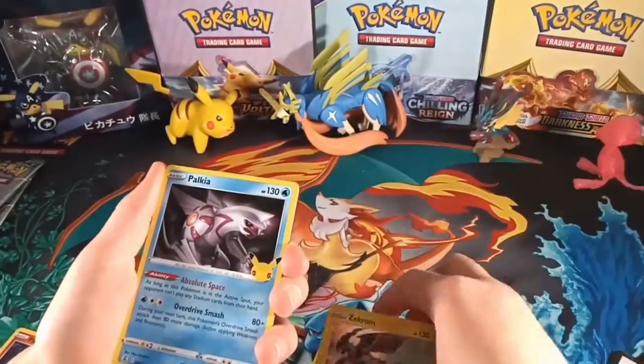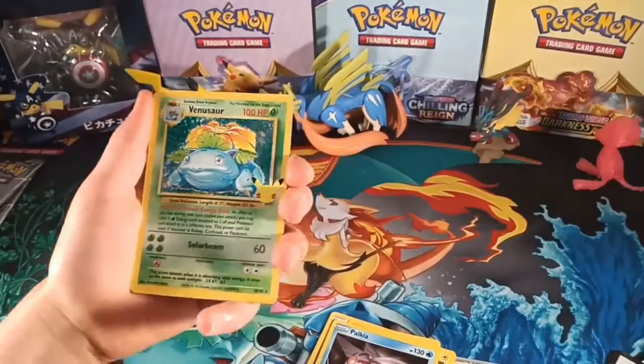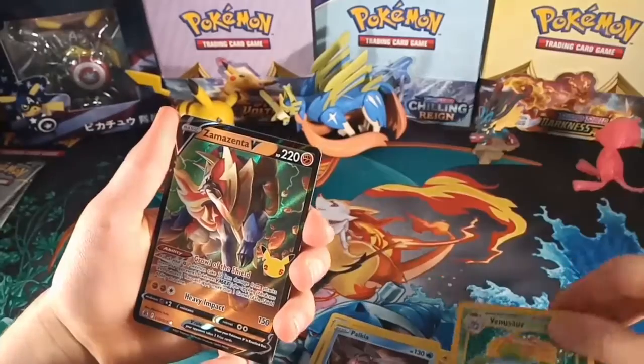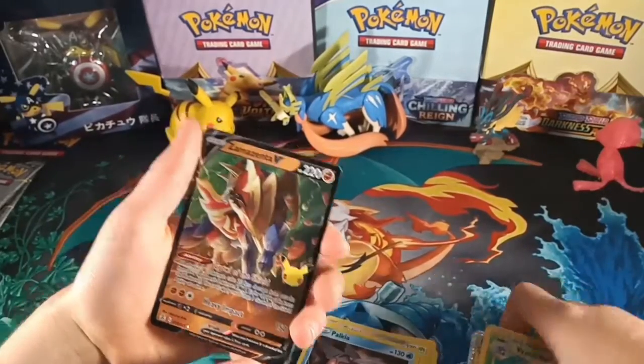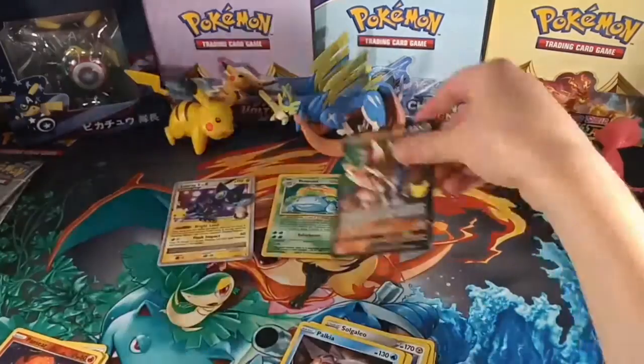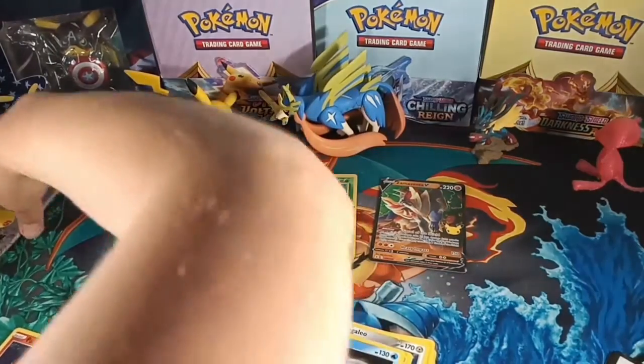Zekrom, Palkia, Venusaur — that's very nice. And Zamazenta. I'm pretty sure we needed that one. So we'll just put these up here and let's get into the next one.